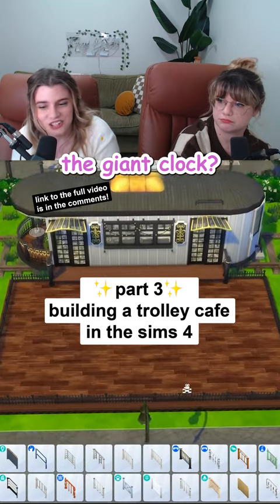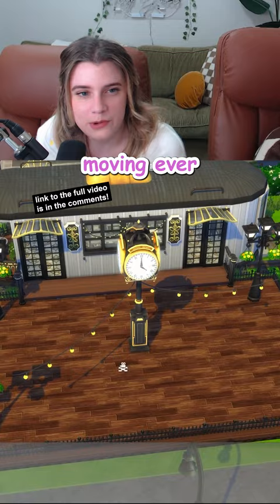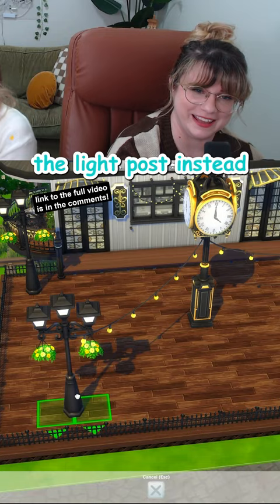What if we added the giant clock? Because everybody was waiting out here, so they had to check the time. Now they just sit and wait for snacks. And now for the hardest part of the Sims — moving ever so slightly the string lights. Oh, look at that. We should maybe move the light post instead. We should have done that 10 minutes ago.